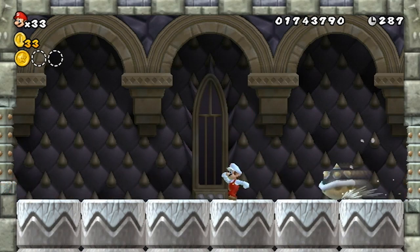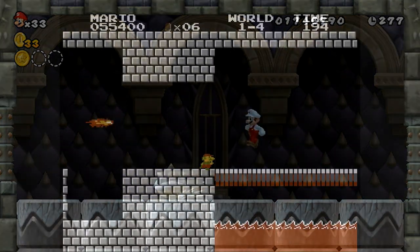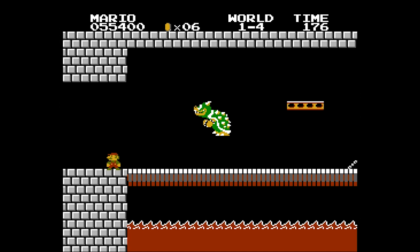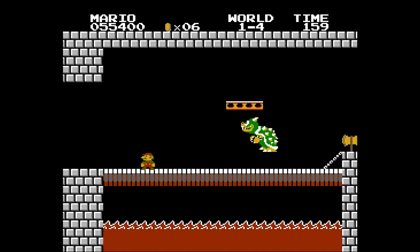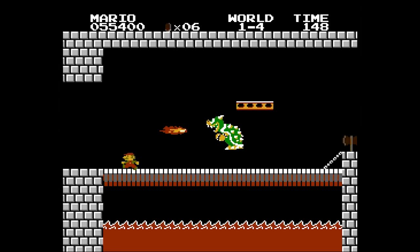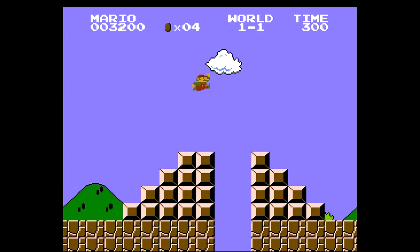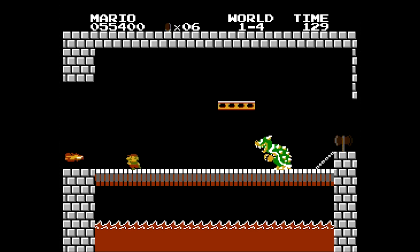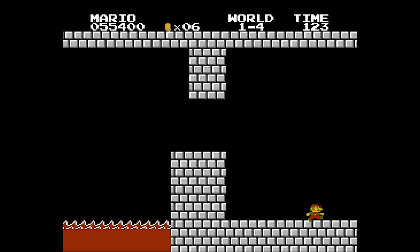These days, 2D Mario boss fights are predominantly defined by the jump on a turtle three times and win variant. But that's not where they started. In the original Super Mario Bros., you don't really fight Bowser per se — you more so just need to find a way around him. I actually find that to be a very compelling design decision, especially for their first crack at a Mario game, because it nearly perfectly matches up the objectives between the normal level sections and the boss sections. Super Mario Bros. is a game about moving to the right, so you win the boss fights by moving to the rightmost part of the screen — just with a powerful enemy in the way. Such consistency helped to make these boss fights more immediately understandable, because what you're doing hasn't fundamentally changed from the rest of the game.